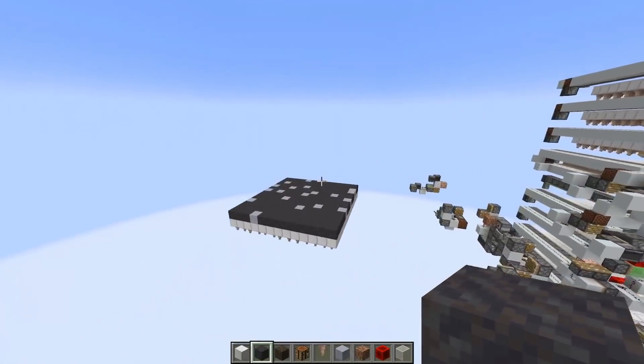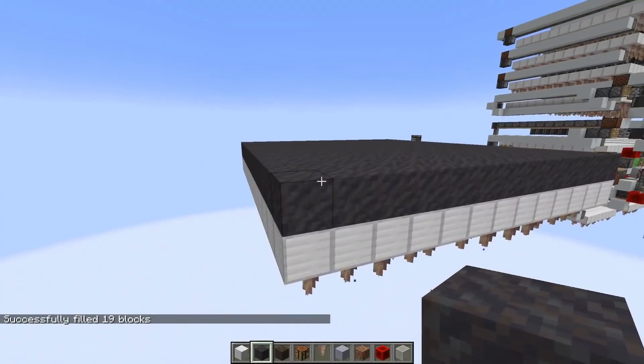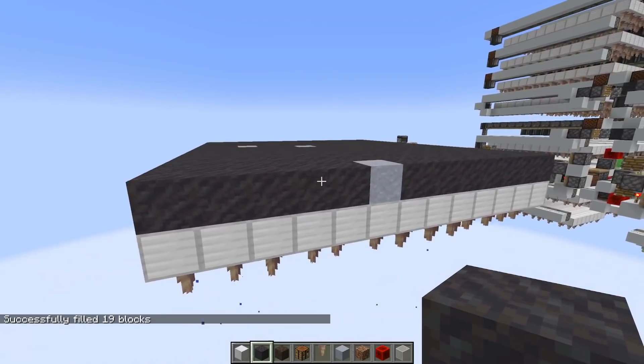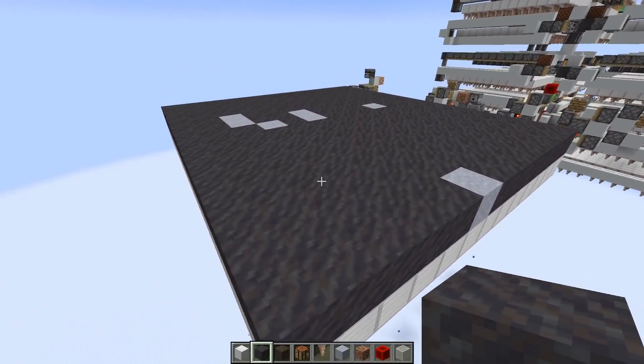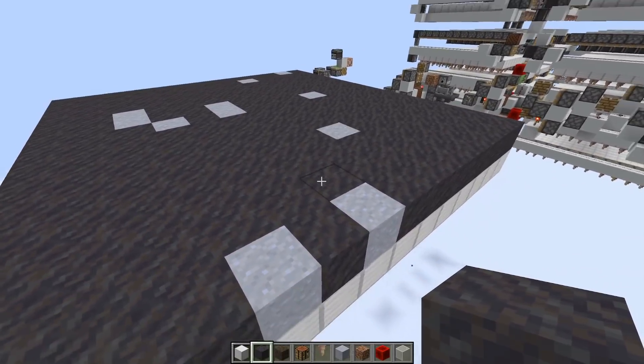In the last snapshot, the mechanic was added that allows us to convert mud into clay. You need mud on top of a block and pointed dripstone hanging below. Every time a random tick selects one of those pointed dripstone blocks, there's a 17.2% chance that the mud is converted into clay. On average it takes six and a half minutes to convert one block of mud into clay.